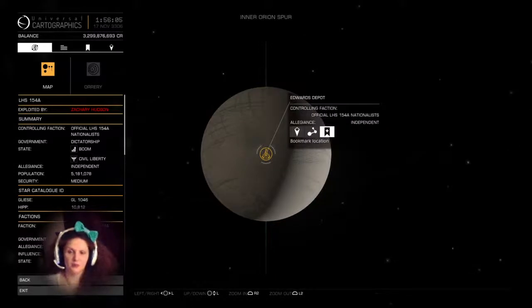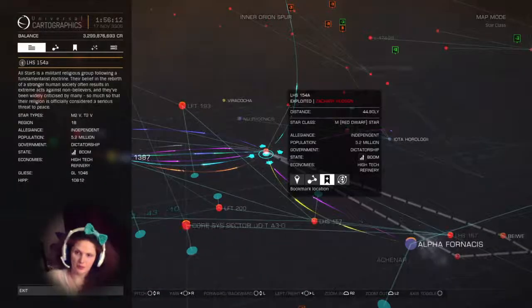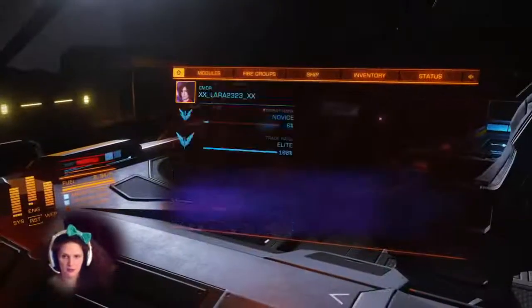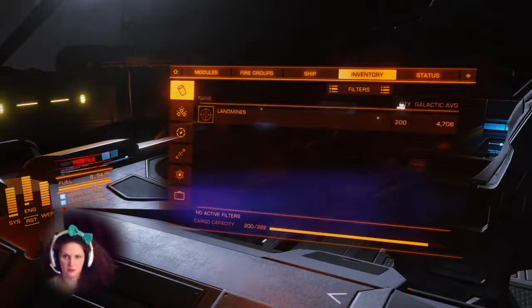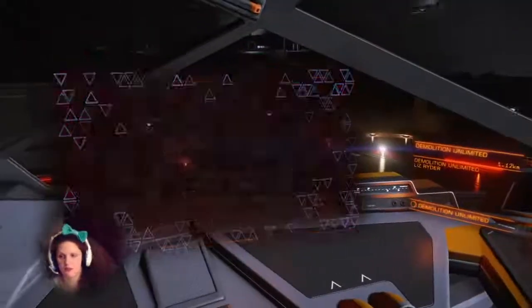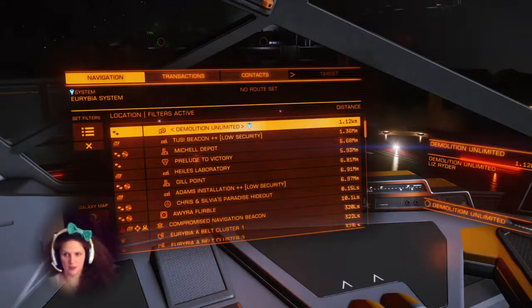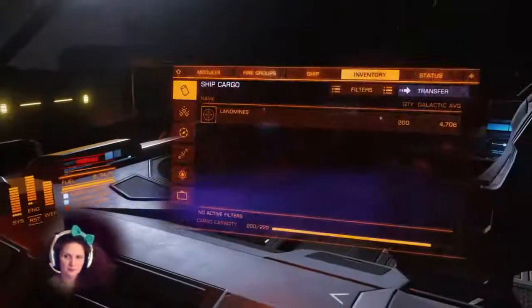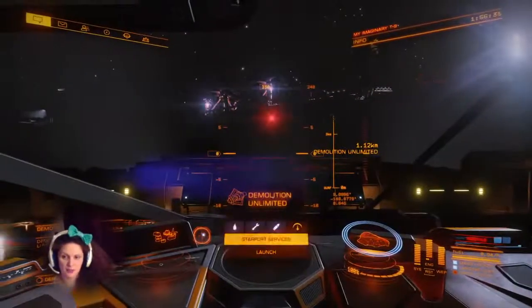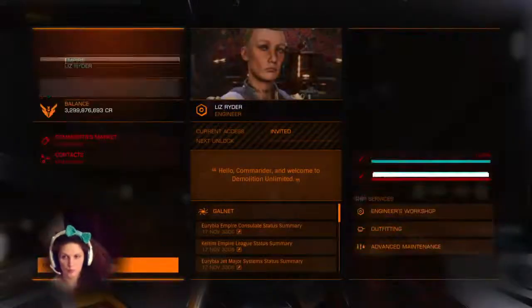I went to Edwards to get the landmines. I then brought my landmines with me — here they are in my inventory. I have landed at the base, which will have the engineering symbol, that little cog, next to it. It's called Demolition Unlimited.